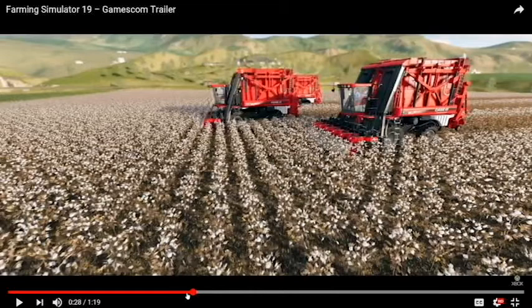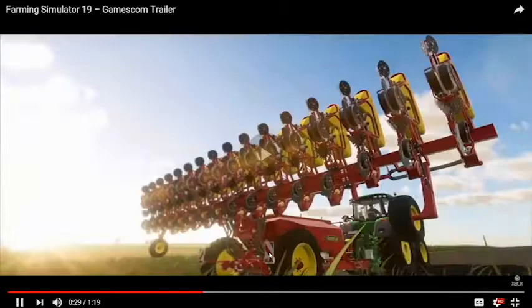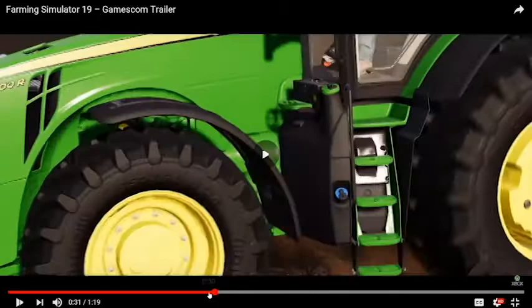I've seen a couple of these in real life and they are really cool — they're enormous machines. The cotton texture looks okay. There are a few stray pieces, which is good; it's not all super uniform. There's the occasional piece that's down and all that. Vader Stad Sower. I like the dirt texture — it doesn't look flat anymore.